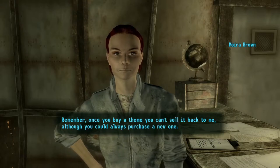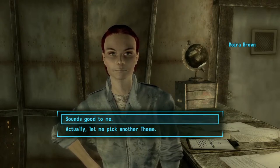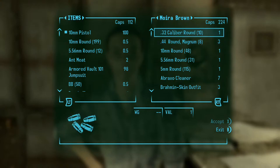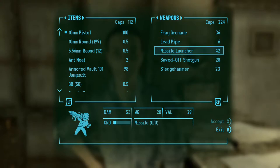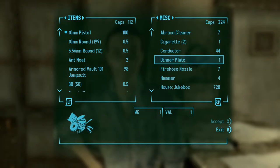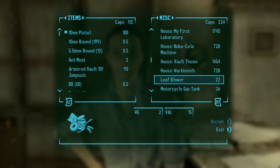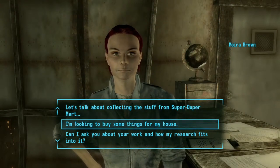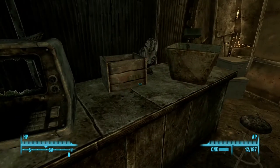Feeling a bit homesick, are we? Remember, once you buy a theme you can't sell it back to me, although you could always purchase a new one. So here's her shop as well — you can sell to her, and as you can see she has a total of 224 caps. She's selling a missile launcher and stuff we don't actually want. Stimpaks are always important to have. This is stuff for our house and it costs quite a few caps, so it's going to be a while before we're able to buy it. Ammo is going to be something we're definitely going to be buying from her. She can also repair your stuff.